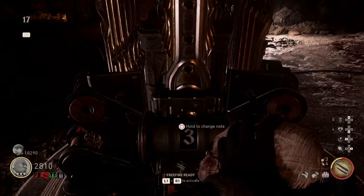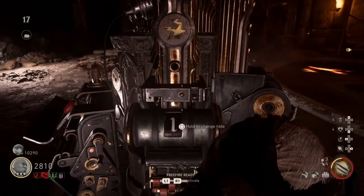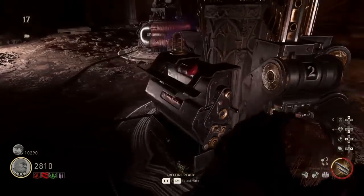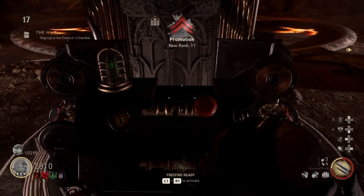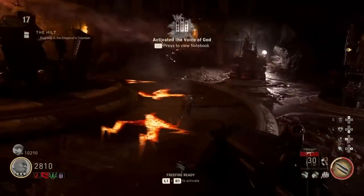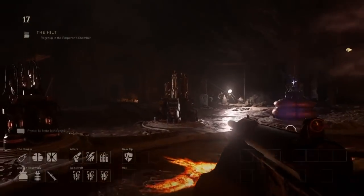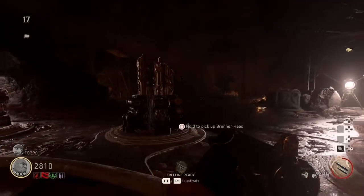What you see me doing now is holding square to select which number value corresponds with each image that I had, and then I'll press square to confirm and it'll play this loud tone indicating you've done it correctly. If you don't get the tone, you've done it incorrectly — retrace your steps, recheck the paintings, and you'll be good to go.